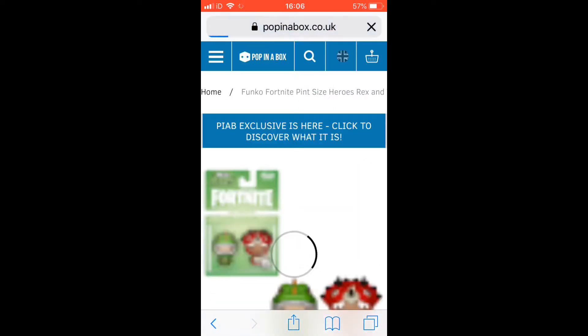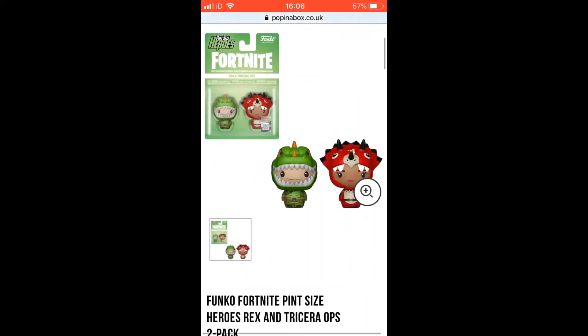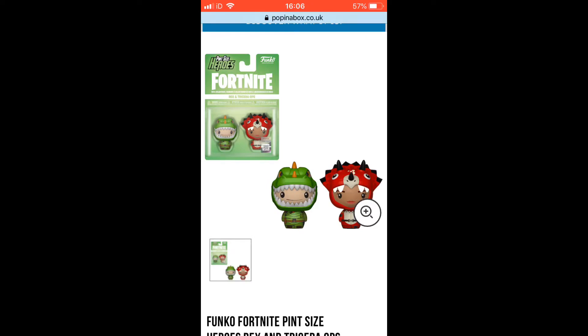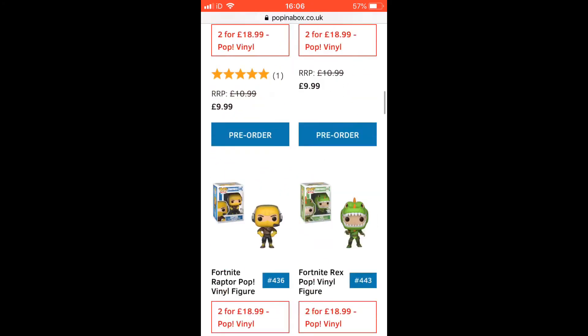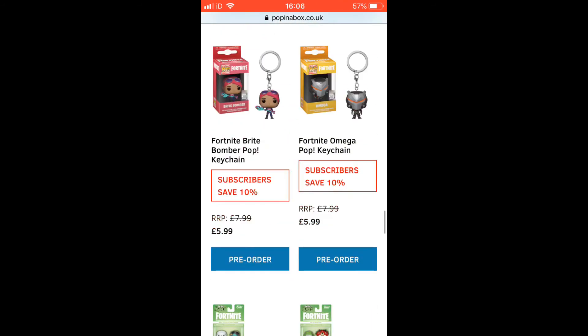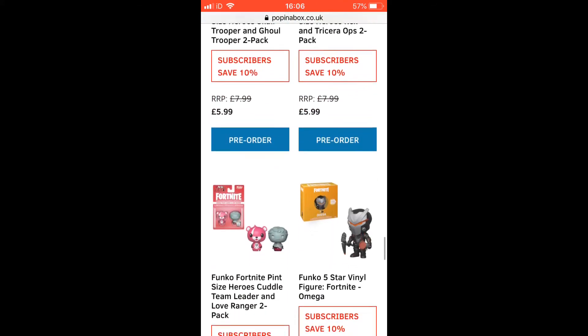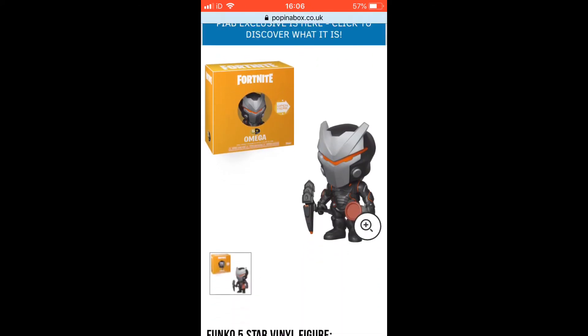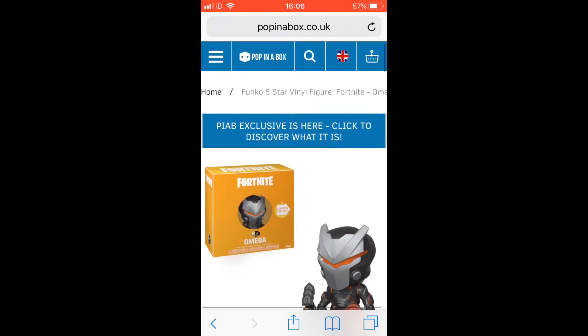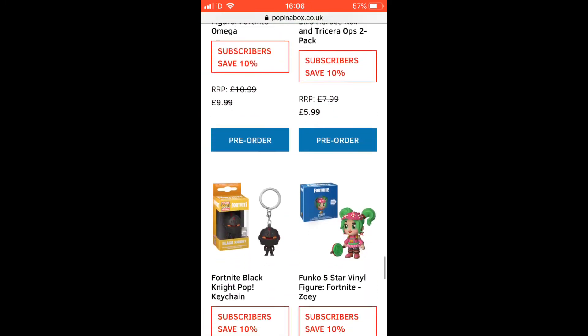Let's have a look at the Pop Size Heroes. This is a Rex and Triceratops one — I'm not sure of the exact name, but I really like this and I think it's cool. Now next we'll look at the Five Star Figures. If you don't know what a Five Star Figure is, it's like a Mystery Mini but it has included little items that you can add to it.